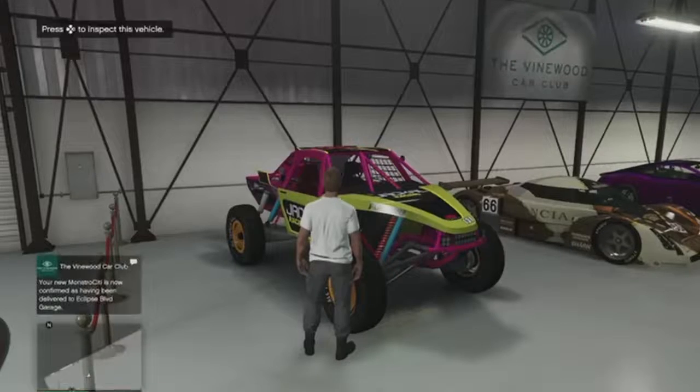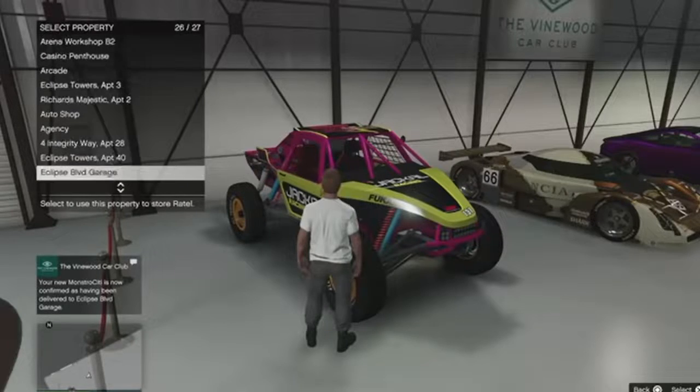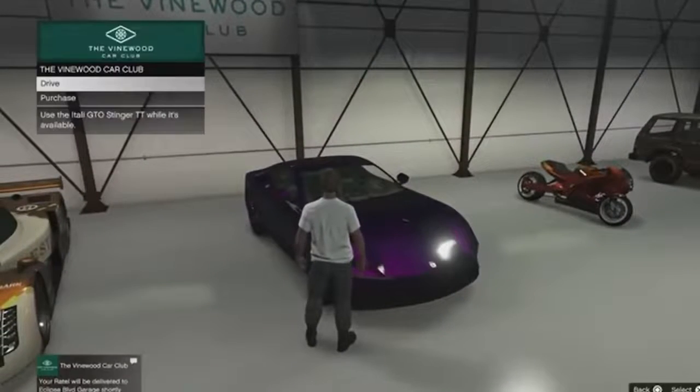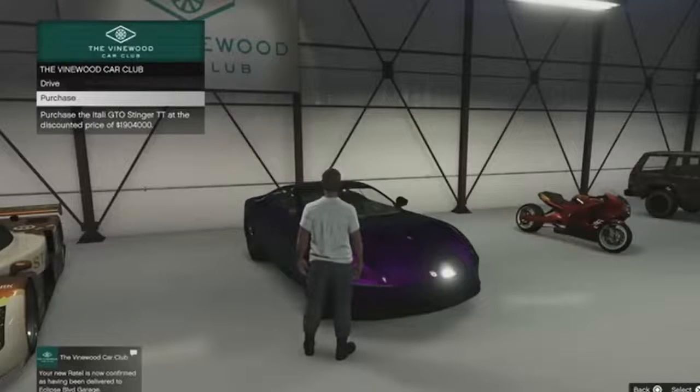The first discounted vehicle is the Vapid Retinue, available on the Southern San Andreas Super Autos site at a buy-it-now price of 1,873,000 dollars. However, if you purchase it in the Vinewood Car Club, you're going to get it for a significant discount — 1,800,000 dollars — saving you around 25 percent on brand new vehicles that probably aren't going to be discounted anytime soon. It's a pretty cool way of Rockstar saying welcome to the new DLC.